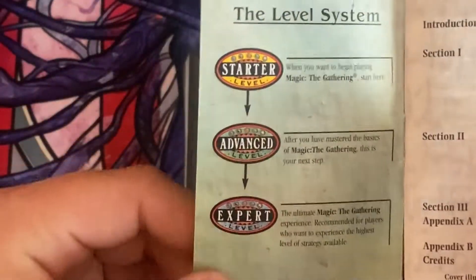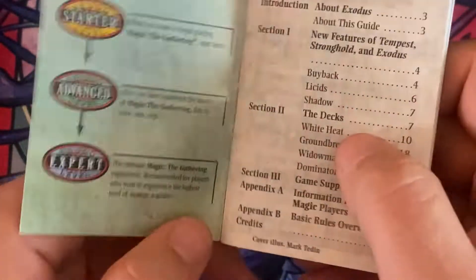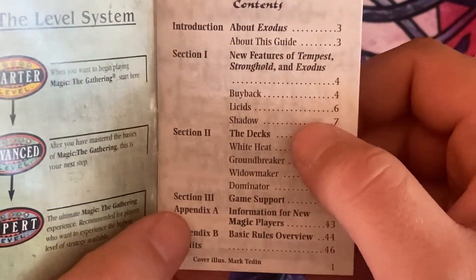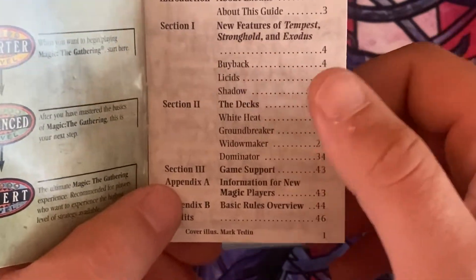Take a peek inside. I still remember the old level system: Starter, Advanced, and Expert. The good old days. So this is going to tell you about Exodus, some of the new features within those sets — the buyback, the listed shadow, all the theme decks that were available.